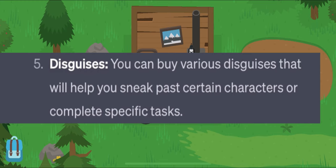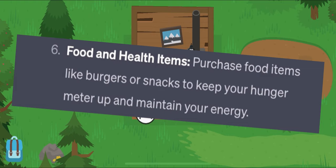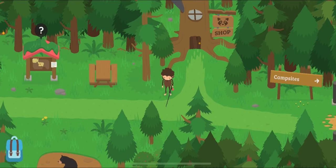But number five: disguises. Finally, I really need a disguise, so that's gonna be really nice. Food and health items, like burgers — those do exist in the game, just not at Raccoon Shop. And then quest items. Quick update: I'm doing the cutscene right now and I'm about to get another treasure map piece. That's two out of nine treasure map pieces. Not bad.